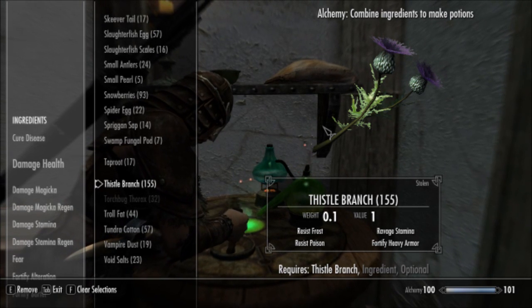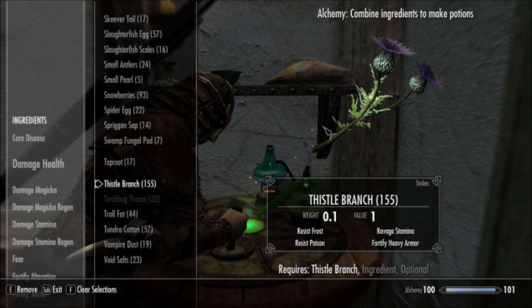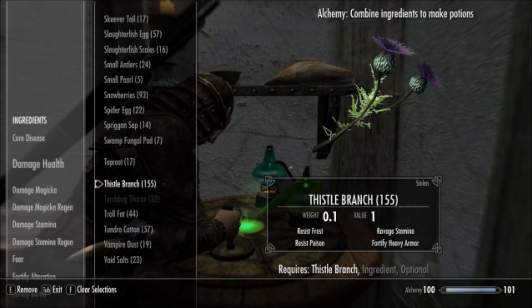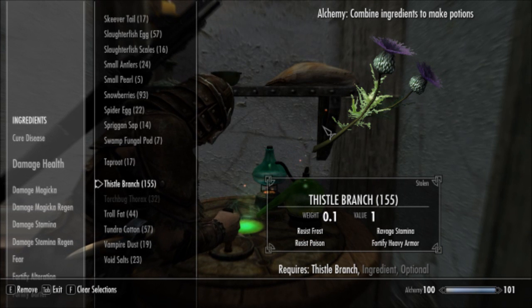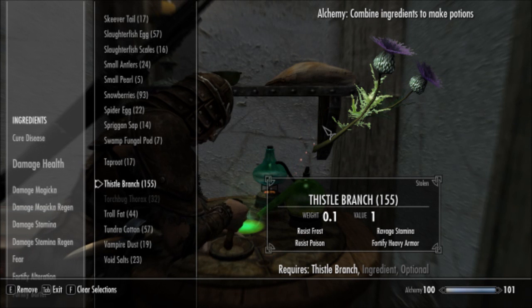If you want to have it as a nice reference, I certainly wouldn't blame you. I have a text file open with all these all the time when I'm doing my alchemy personally. So to finish off the video, we're going to switch over to take a look at some poisons — some very useful poisons.